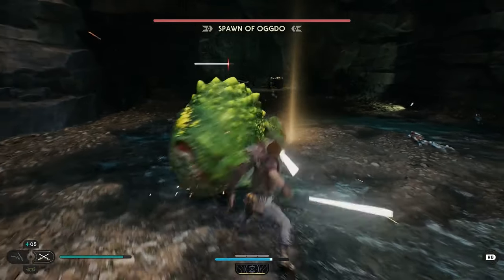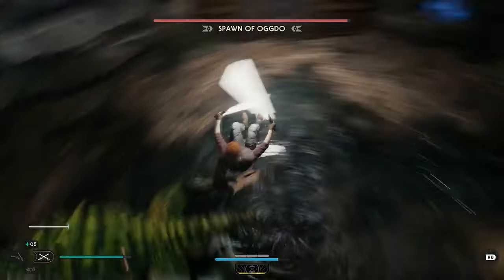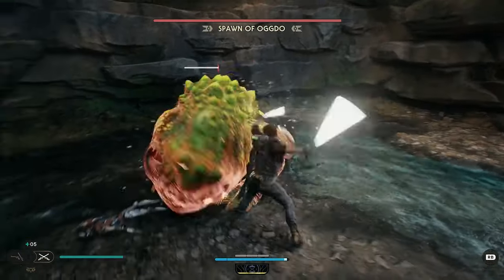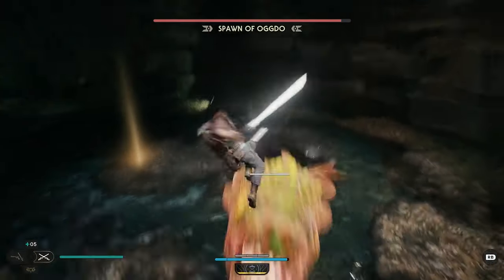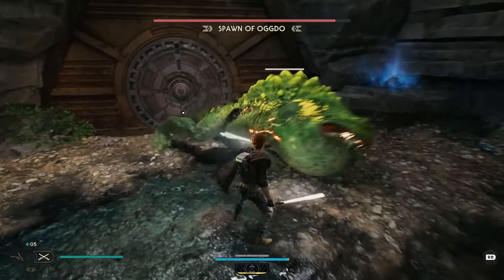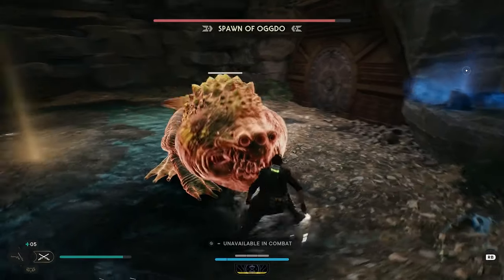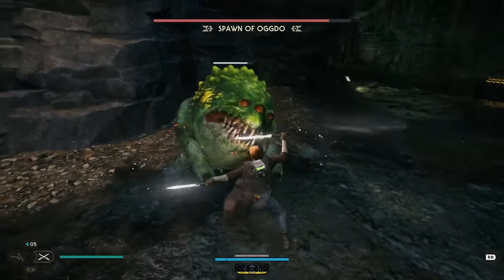One of the most notorious bosses of Star Wars Jedi Fallen Order is back, or at least his spawn anyway, and he's out for vengeance on Cal Kestis. Spawn of Ogdo is an extremely tough early optional boss battle, and my recommendation is to not even bother with it until at least your second or third visit back to Kobo. Whether you're attempting him early on or late in the game, you'll still need to learn how to deal with his attacks, which is what we're here for.